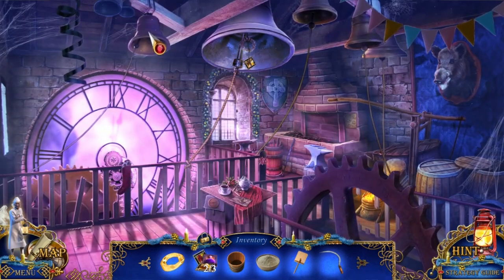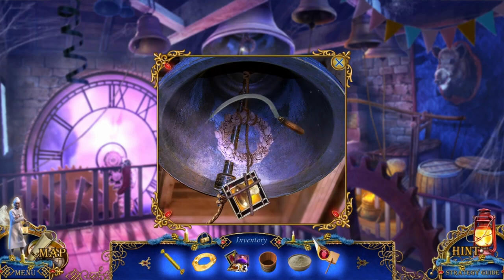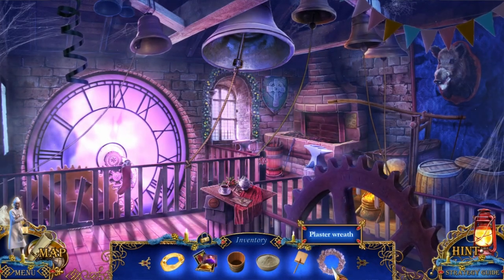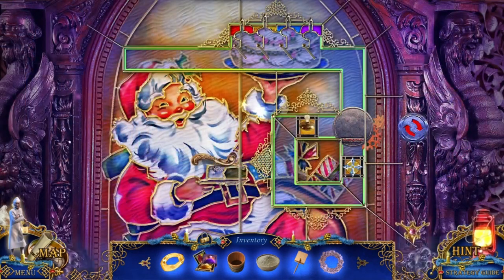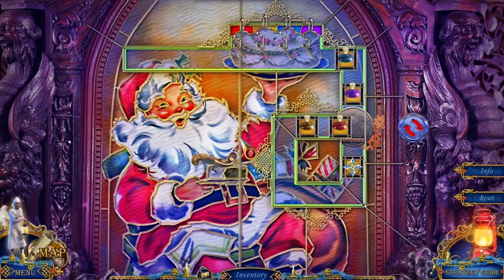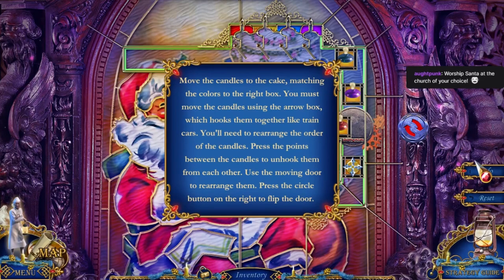What else am I supposed to do up here? Now I can ring the bell, but it won't let me. A plaster wreath. And I got all the stained glass window pieces for the stained glass Santa Claus in the church. That's a new one. Are these supposed to be candles? How does this work? Move the candles to the cake matching the colors to the right box. You must move the candles using the arrow box, which hooks them together like train cars. You'll need to rearrange the order of the candles. Press the points between the candles to unhook them from each other. Use the moving door to rearrange them. Press the circle button on the right to flip the door.